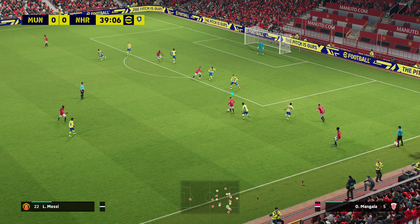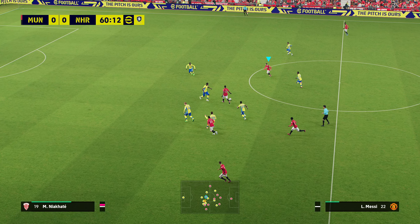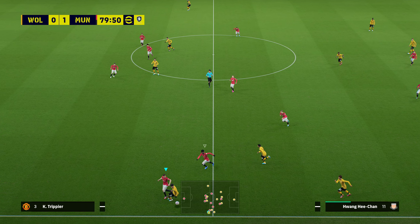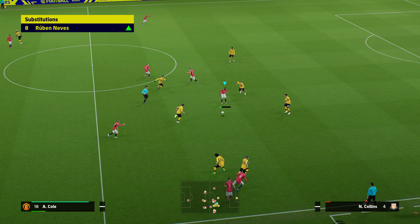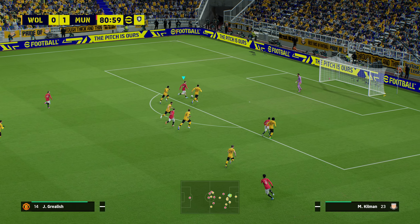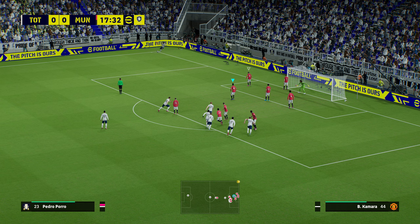The lack of tactical options is also a problem — just five options: possession, long ball, counter, quick counter, out wide, and long ball. There's nothing to adjust beyond applying individual instructions. You can't set how deep you want your defense or how compact, like you could in the past. As a possession-type player I find possession feels totally broken — you can't set the distance between players, how often they come short, or how frequently you want to mix it up.